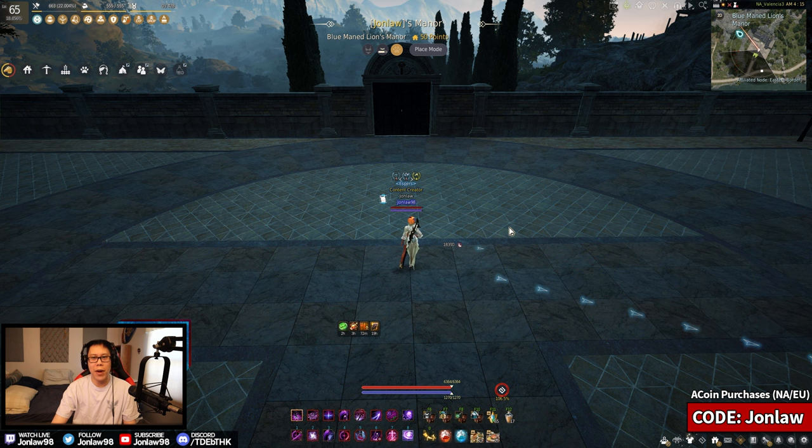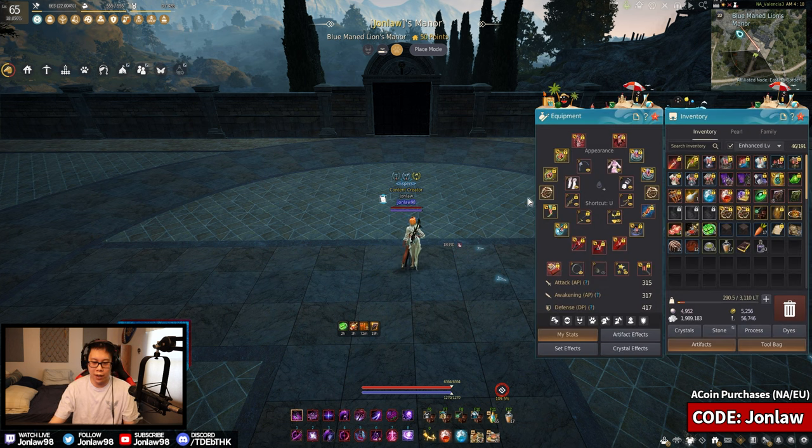Welcome back to more Black Desert, my name is John. Today I wanted to talk about light stones and artifacts - something that's not really talked about a lot but it's going to be helpful. They actually give a huge chunk of stats, but it's not reflected on your stat sheet, so it's kind of overlooked. Whether you're a PvP, PvE, or life skiller, I want to go over what I think is important.